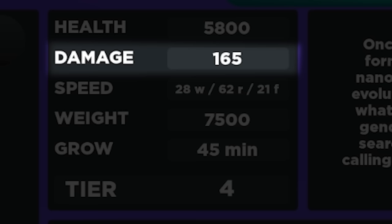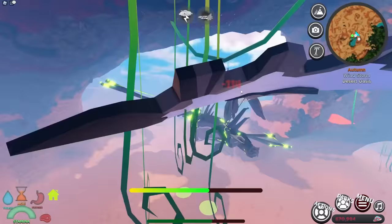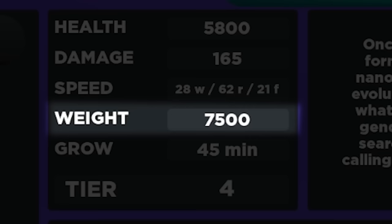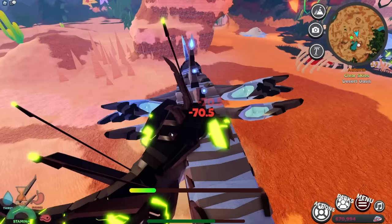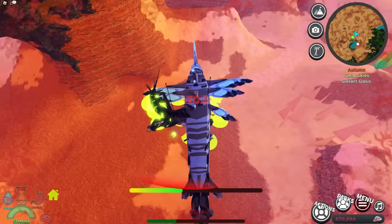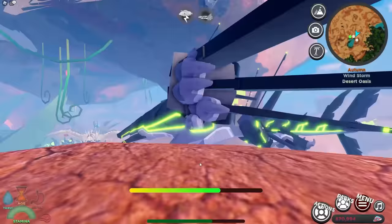Our damage is 68 — keep in mind we're only an adult, so not max damage. The original damage is 156. It does have acid breath which does a lot of damage, so I'm happy with that. The weight is very low, but we might be able to kill this creature because of its turning radius, though it's doing more damage to me than I'm doing to it.